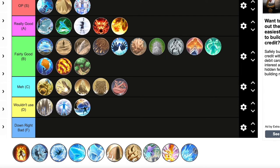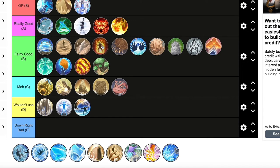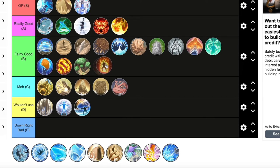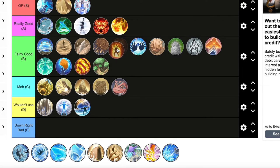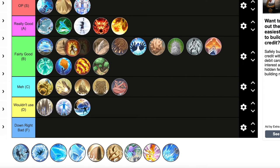Uchiha Flame Formation is cool, but if you want a protective shield you might as well just use Sage Mode. I guess it is cool to have it as a ninja tool rather than an ultimate though. You guys can argue for really good or fairly good on this one, but I'm putting this in fairly good, just above Subterranean Voyage.